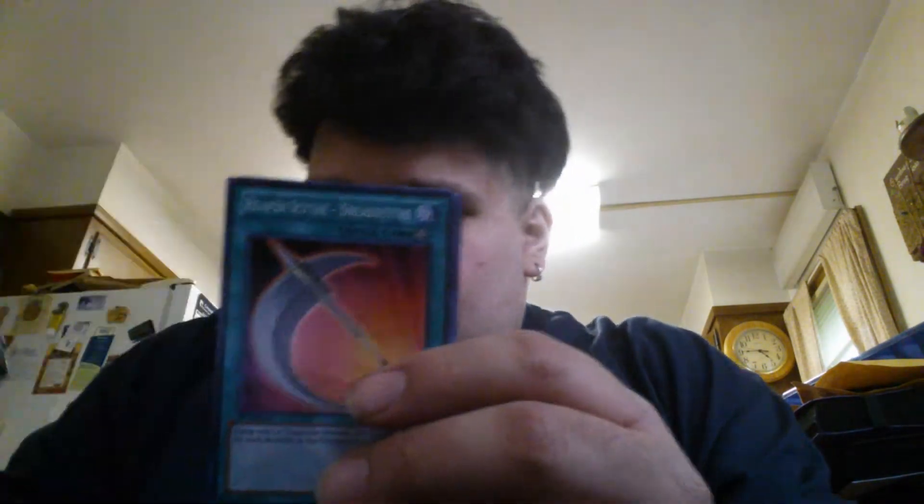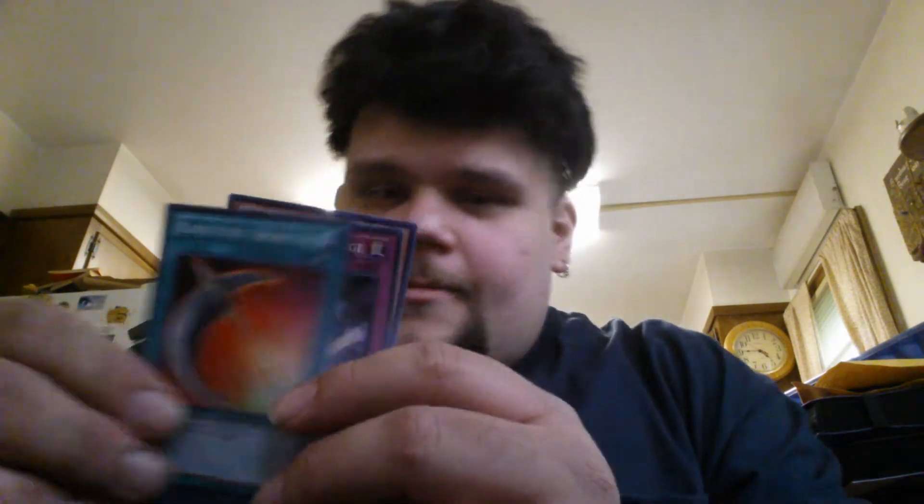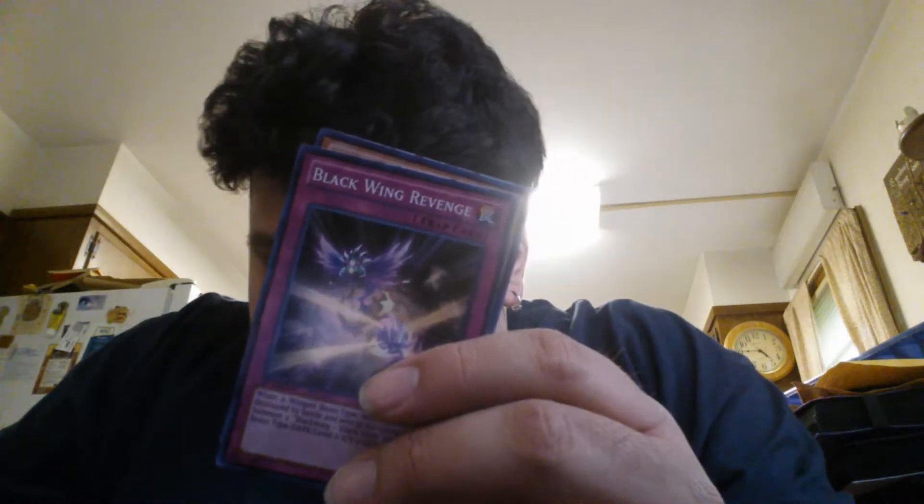All right, so now we got one Assault Dog. We got a Paracycled. Another Reaper Scythe. Blackwing Revenge. And we got Ice Hand. All right, three packs left. On to pack number five.